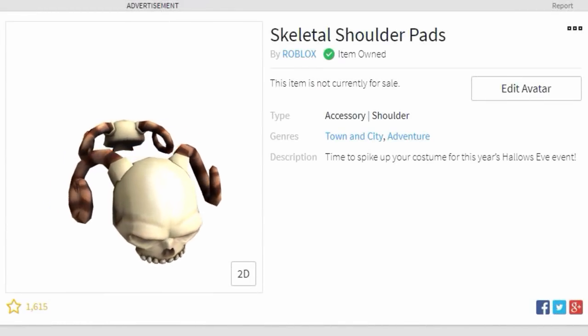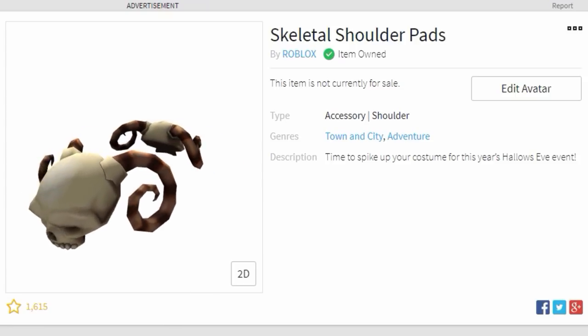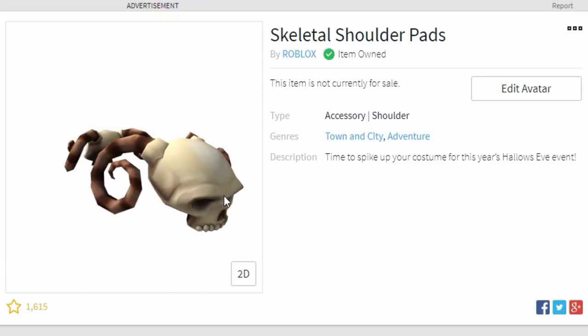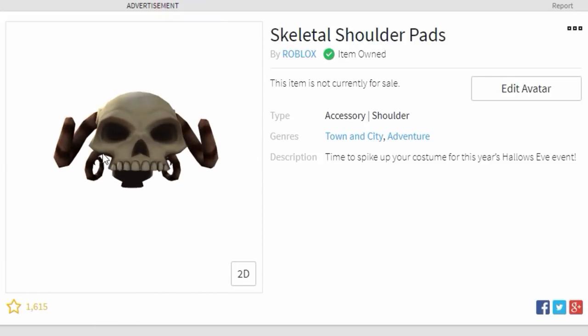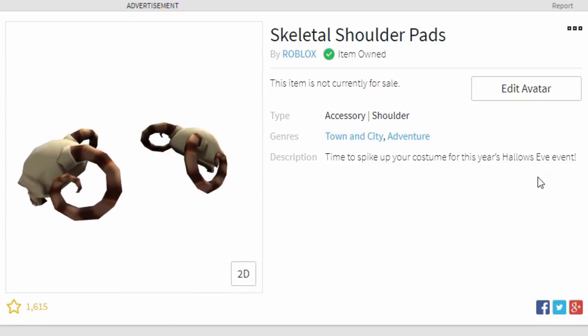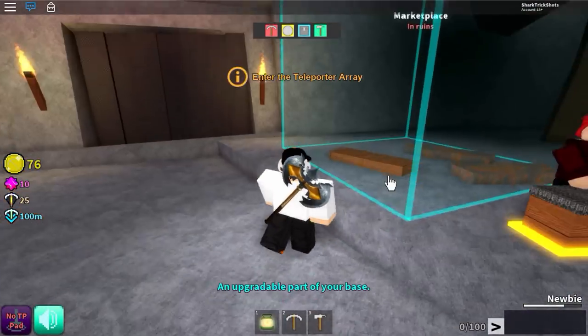How's it going guys, Sharkbooks here. In this video I'll show you guys how to get these skeletal shoulder pads completely for free. This is basically a new glitch - this item was actually part of the Hallows Eve event back in Halloween, and I didn't actually get it, and a few other people didn't get it either. So this is what you need to do.